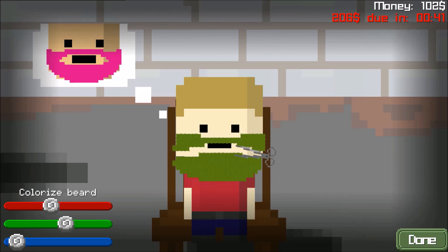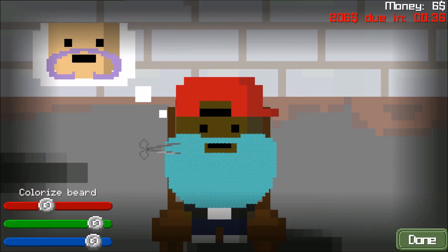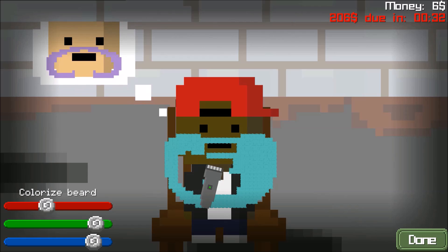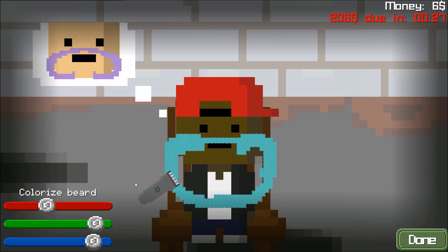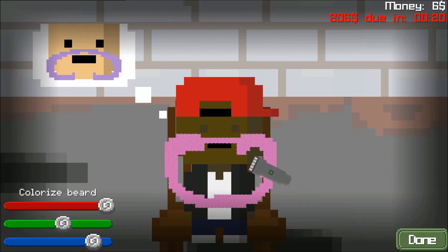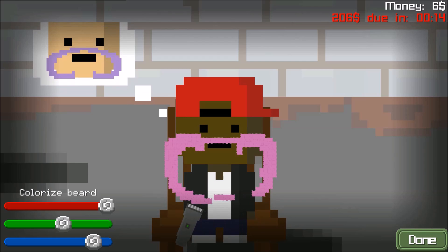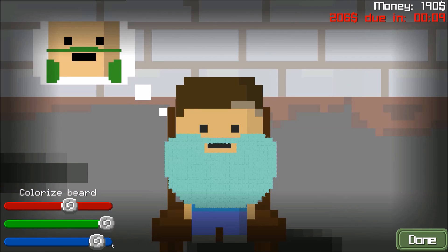Uh-oh. Oops. Close enough. What? How did I lose 96 from that? Oh, I think it's a color - it's got to be the right color. It's got to be near the same color. Okay, I keep messing up on these mustaches. Oh, I did it. Okay, we definitely got to make it green now.